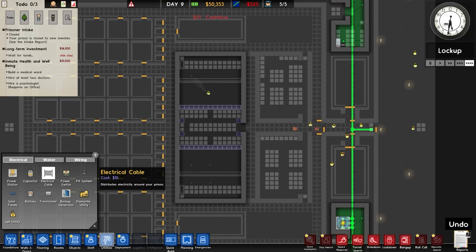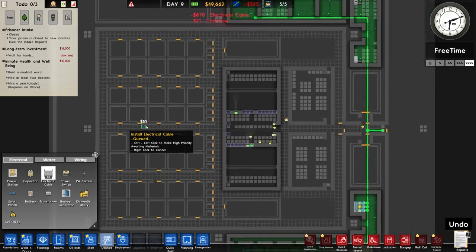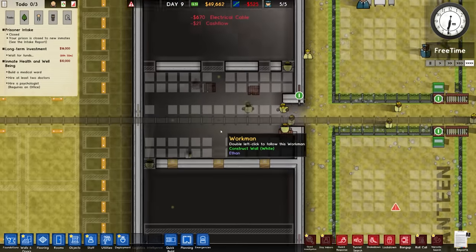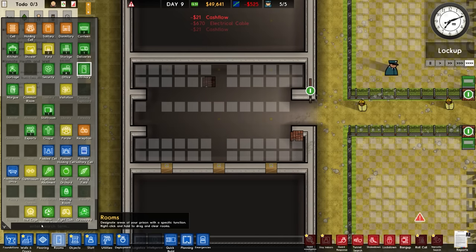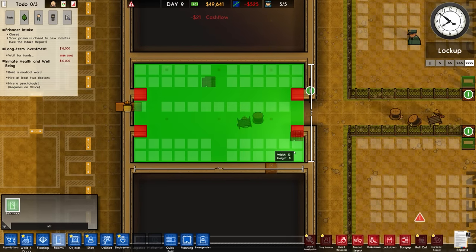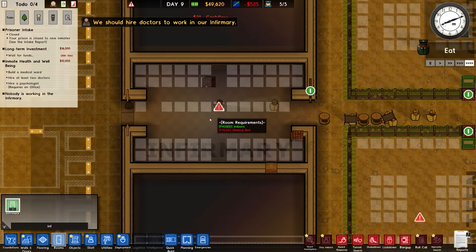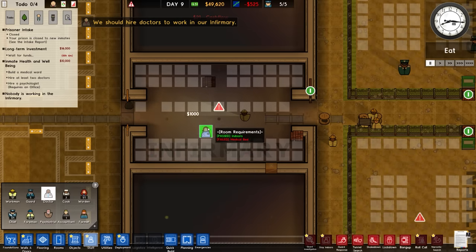Over to utilities then and electrical cable - that's going to run straight up the spine of the facility. We might as well run that and go ahead and build the medical ward. Rooms and infirmary - this is all going to be set as infirmary, which is all fine. We should hire doctors to work in our infirmary - thank you for that sage piece of advice, game. There are the two doctors that are required.